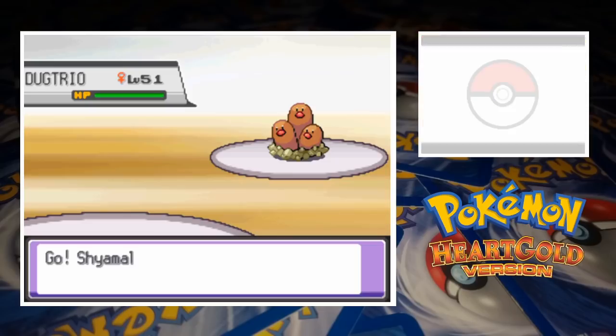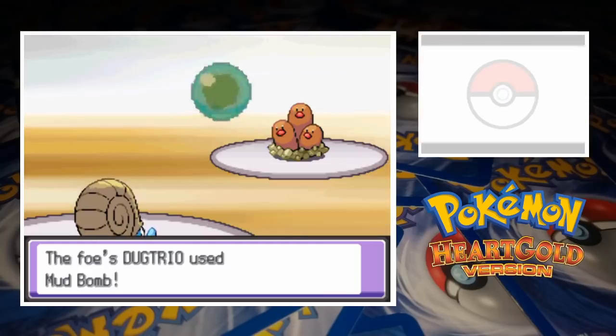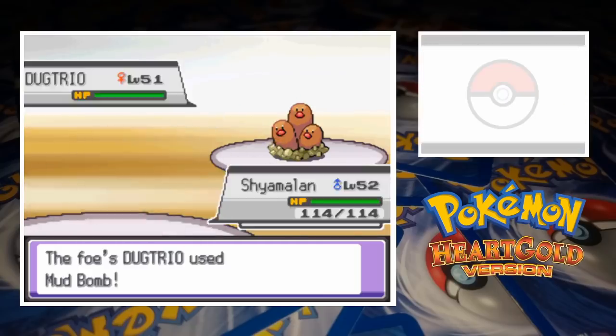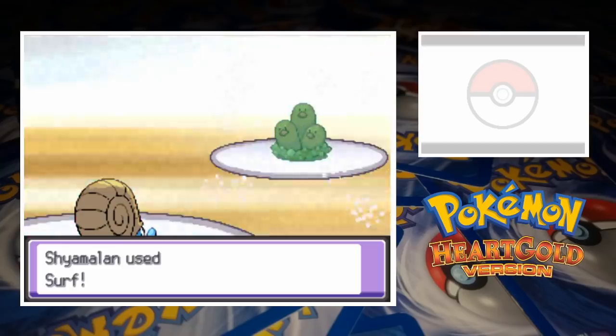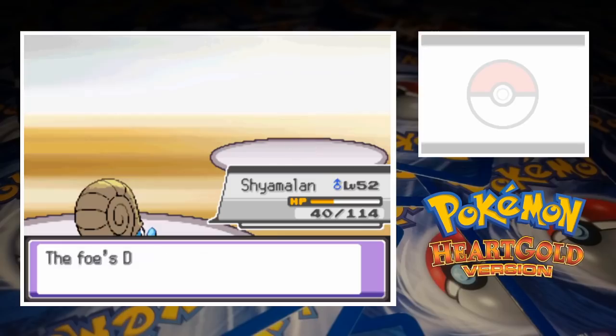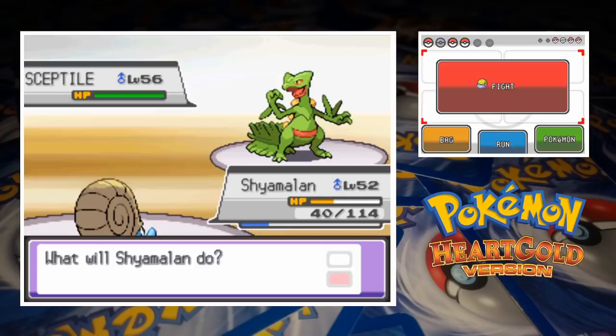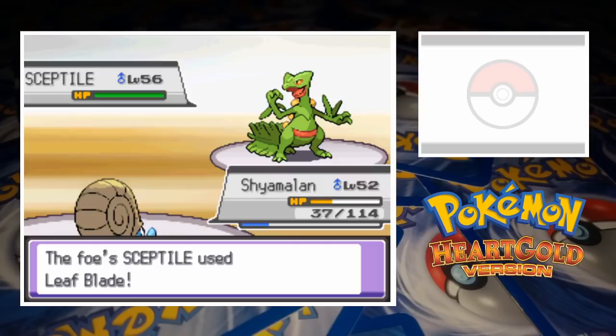Knowing that Dugtrio would probably outspeed Mew anyway, I decided to send in Omanyte Shyamalan instead. The fossil Pokemon's high defense stat leads Erika to call for Mud Bomb, but I have a feeling that Earthquake may have been slightly more effective. The physical hit is about 2.5 times stronger than Mud Bomb when you take Dugtrio's attack and special attack into account. Omanyte's physical defense is only around 220% of his special defense though. Still, I don't think Earthquake would have been enough, but it would have been much closer. Surviving the hit allows Omanyte to summon a powerful wave that wipes out Dugtrio and evens things up.